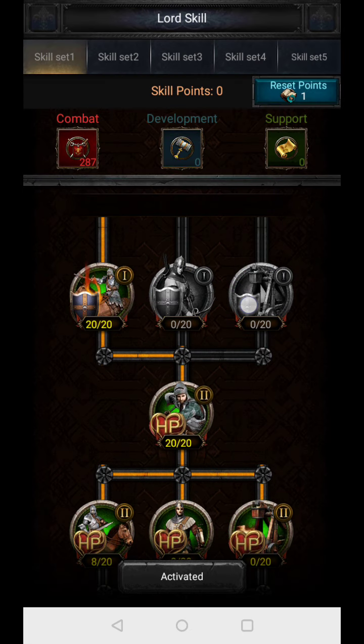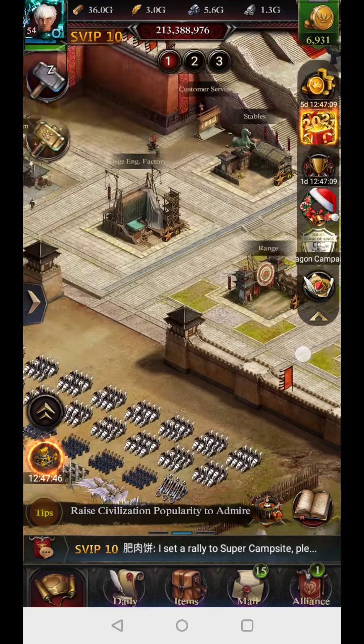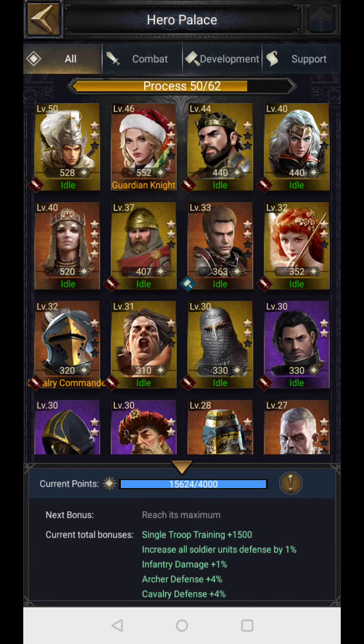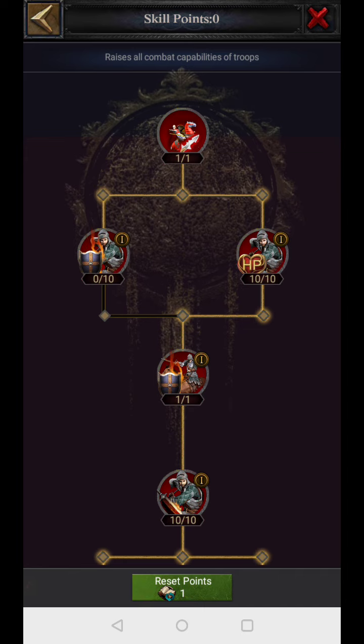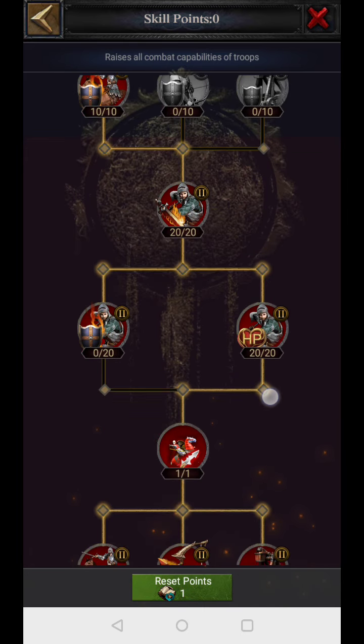Similarly, from the hero — if you have Zhao and distribute the skill points correctly — you can easily get 40% cavalry HP from the hero talent tree.